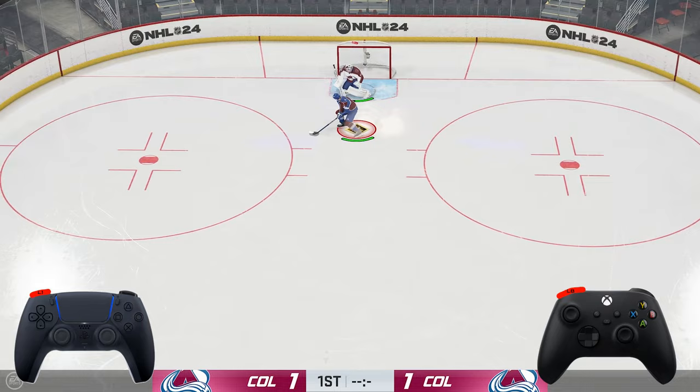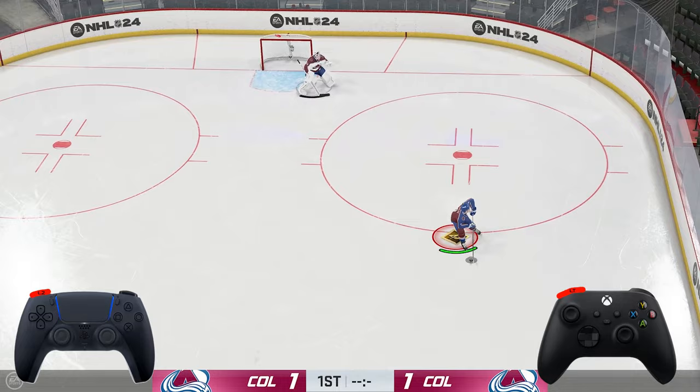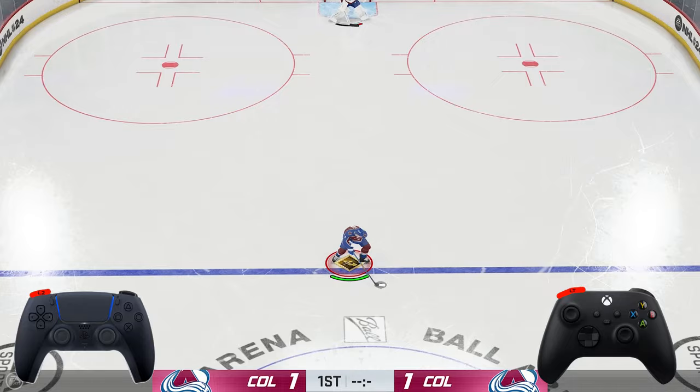Next up we have the spinner ammo. This one's super easy — you're just going to be hitting left trigger or L2 on PlayStation, and this is going to get your guy to spin. This is in combination with your left stick movement, so if you want to spin left, you're going to be moving your left stick left. If you want to spin right, you're going to be moving your left stick to the right. Simple as that.